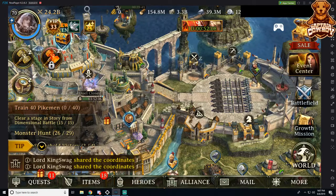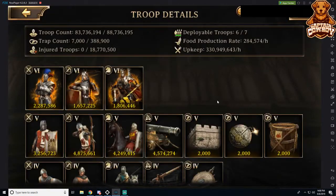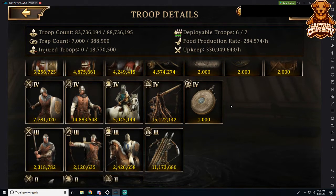So let's go ahead and get into what makes up a strong single type trap. Now keep in mind, I am not a single type trap. As you can see, I have 88 million troops — that is in no way, shape, or form a single type trap. So let's go ahead and look at what we need to do.